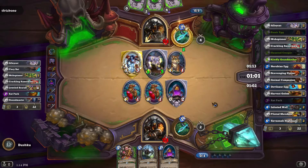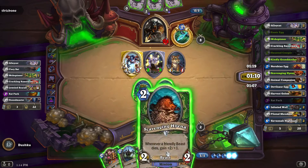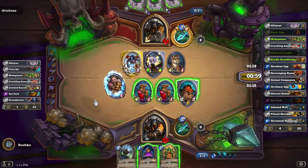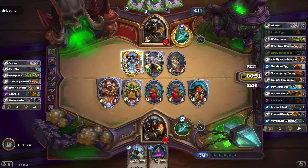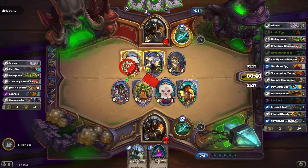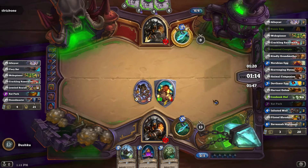I didn't put the houndmaster in because everything already comes out with taunt anyways. Hopefully he left my tokens up — and he does. Okay, let's do that. What's the big teeth I have? At that point I probably should have done the runic egg — it doesn't matter, it's the houndmaster or the hyena that has time. Okay, a silencer — that might come in handy.